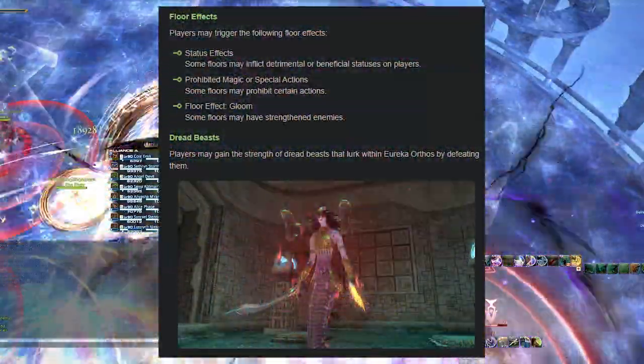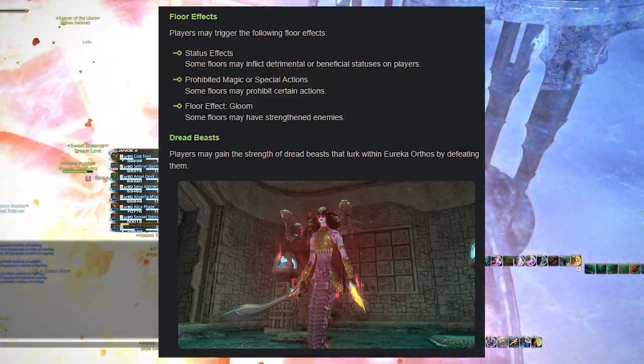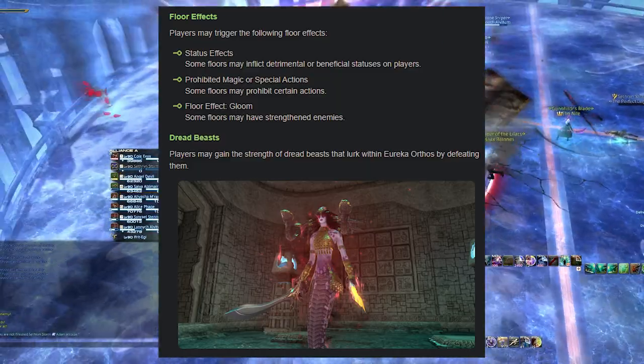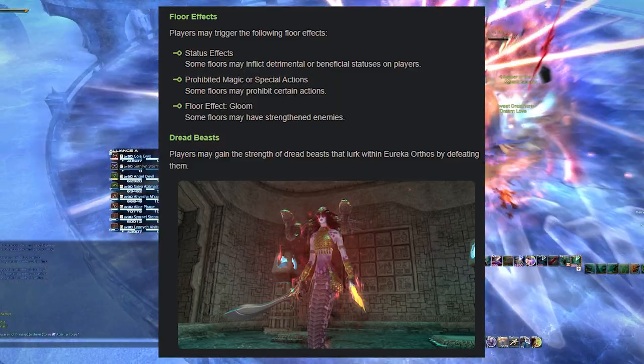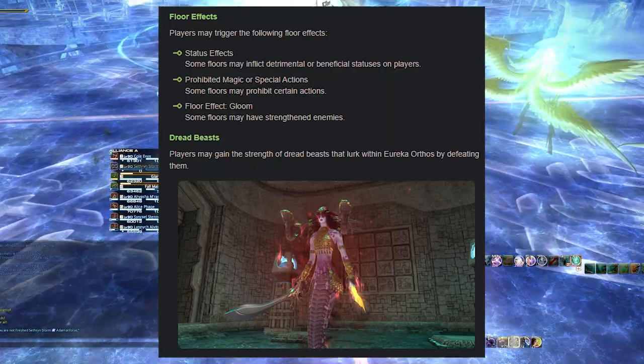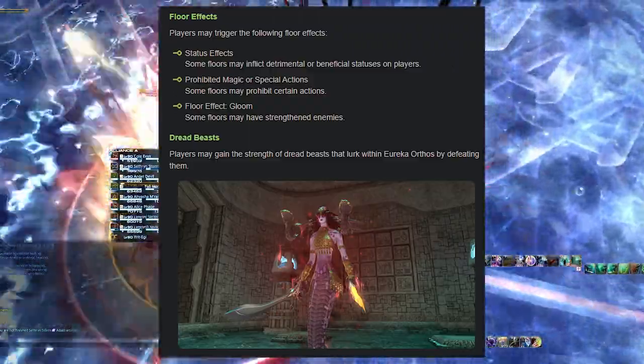Another factor is dread beasts — you may gain the strength of dread beasts that you've defeated in Eureka Orthos. The "may" suggests it could be an RNG chance. This adds another layer to player timing, knowing exactly when you want to use the right tool for the right situation. I like seeing these systems layered on each other.